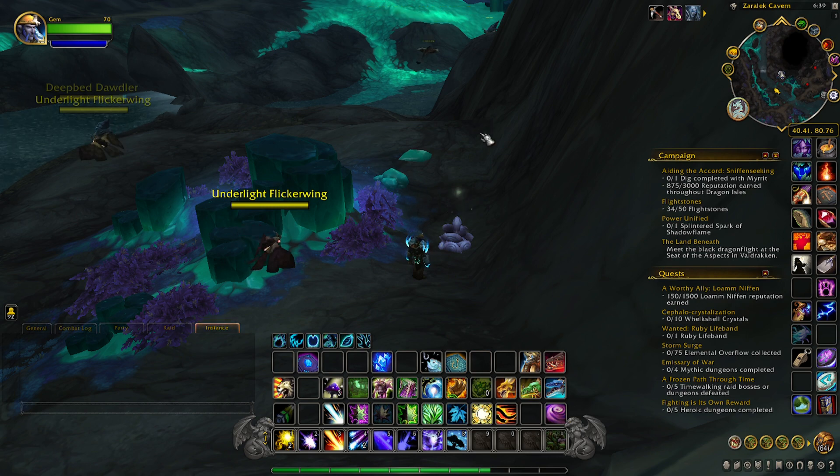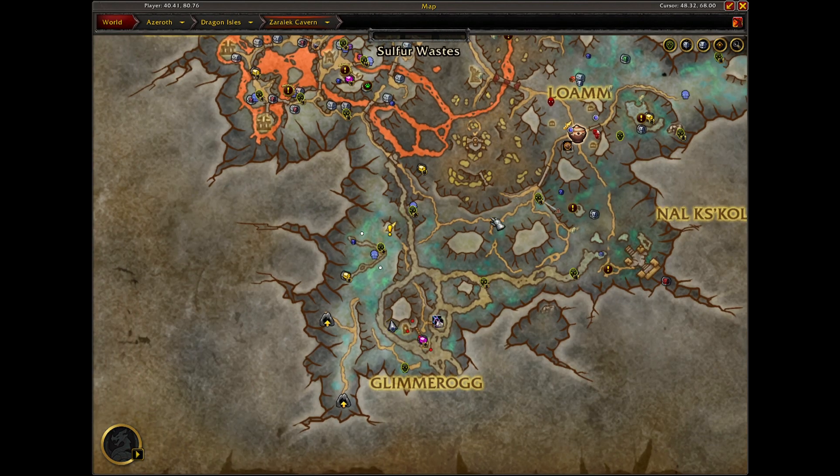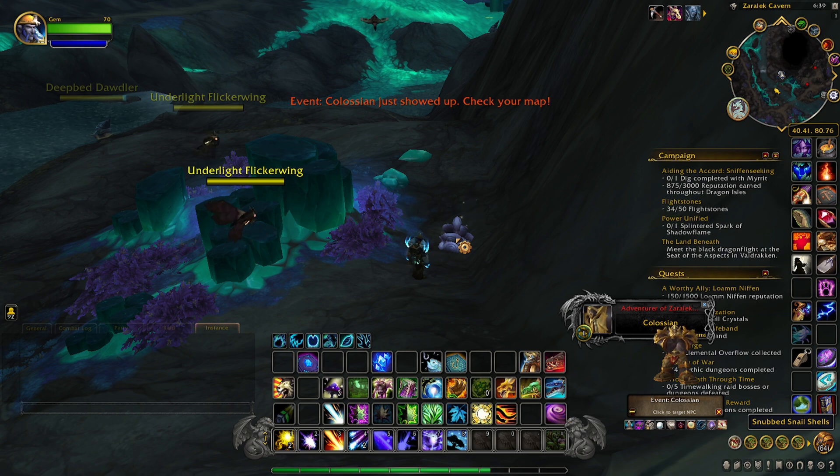The last item is called the Snubbed Snail Shells, and it is located in Glimmerogg here in the south of Zaralek Cavern, right here on the rim of this lake, and it's just laying on the ground.